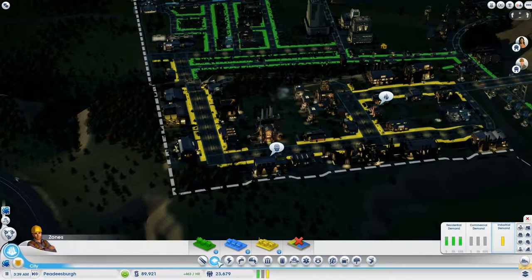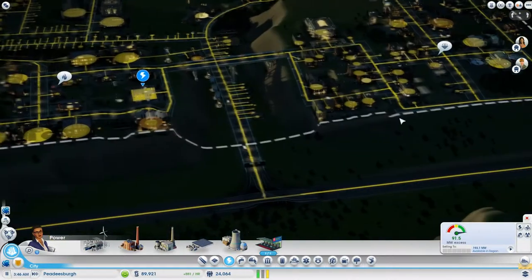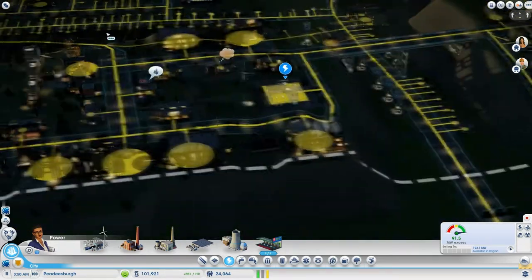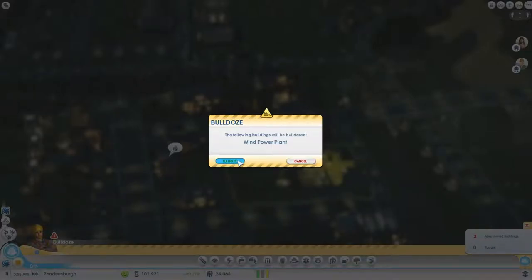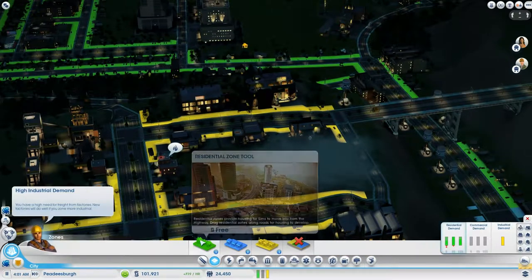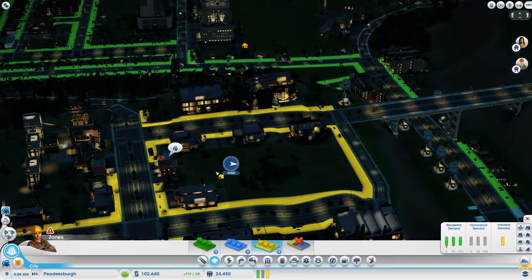Let's go quickly through our stuff. High industrial demand and high residential demand. Power is through the roof — we're good on power, we could actually sell power. Oh, a wind plant — I forgot I had that. I should bulldoze that; we don't need it. We're gonna bulldoze it and zone it industrial. It was just from when we first started. Let's make sure everything in this area is zoned industrial.